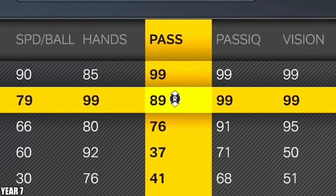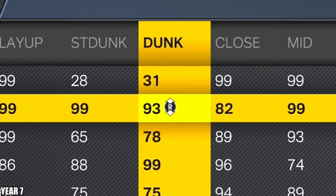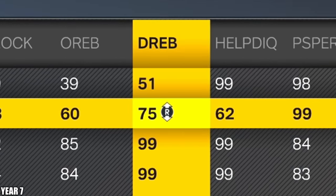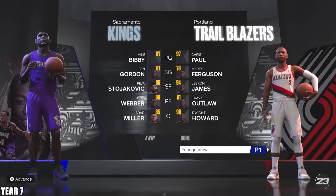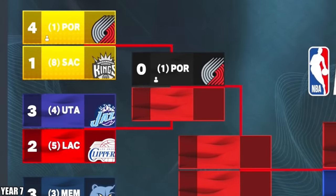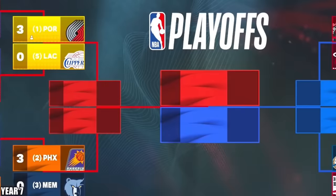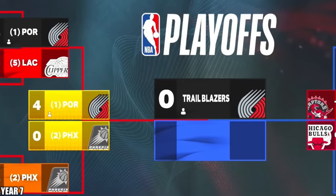I'm going to max out pass accuracy to start off, max out my speed with ball, max out the ball handling too. We'll get the layup to 99, get that dunk to 99. I should have 31 points left — let's put most of that into rebounding and the last four points into perimeter defense. Let's see how we do in round one versus the Kings. We have a pretty cheesy 2K team — we shouldn't lose. This Clipper team has not changed at all, and all we've done is just get way better. Now we have the Suns yet again — it used to be a seven-game thriller, now it's a sweep.